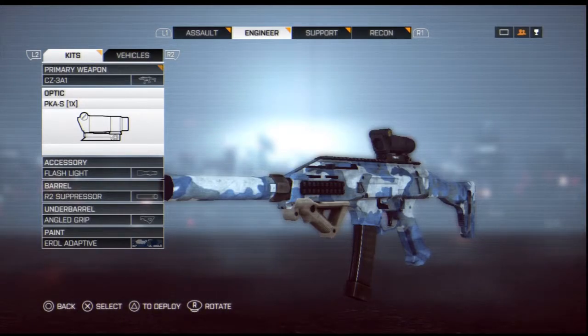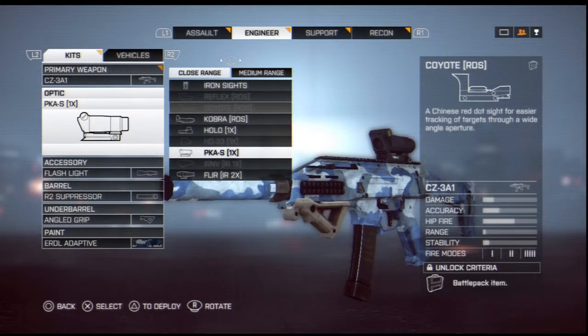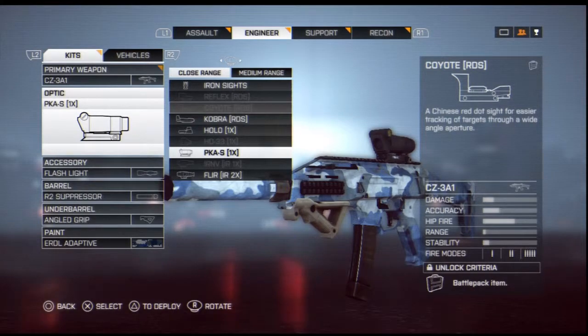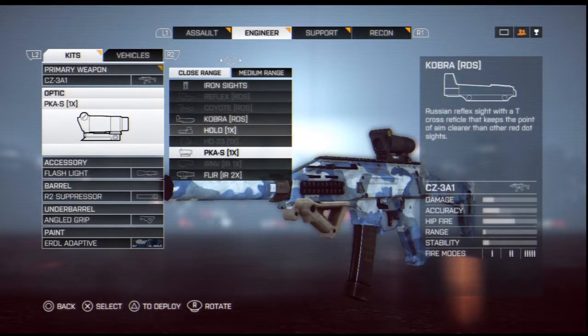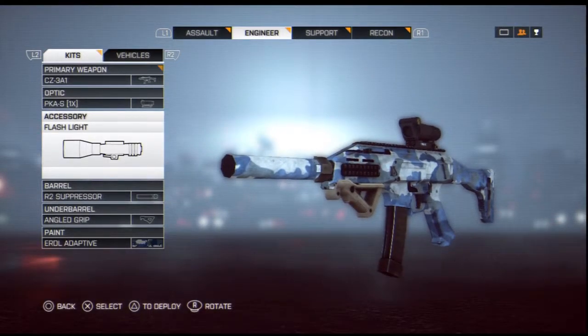The PKA-S was a great attachment — it gave me a clearer view and I think it's a lot better than the coyote sight. I've been telling you guys to use the coyote sight on the carbine rifles, but I'm thinking I should switch those over to the PKA as well, since I've been doing well with it on the SMG. I'll test that later and give you guys a heads up. For now, please install the PKA-S over the coyote, reflex, or any other sight.